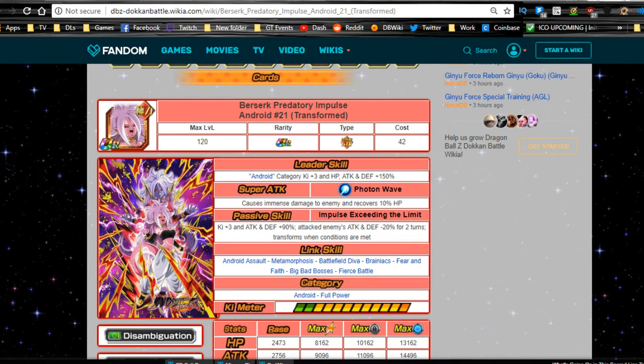Berserk Predatory Impulse Android 21 — transformed — note that 'transformed' is in her title. Her leader ability is Android category Ki +3, HP, attack, and defense +150%, which is a 150% all-around leader. Some people debate Android 17 vs Android 21 as leader. Personally I'd run both — an Android 17 lead and an Android 21 lead just to get attack and defense a bit higher while keeping defense high.